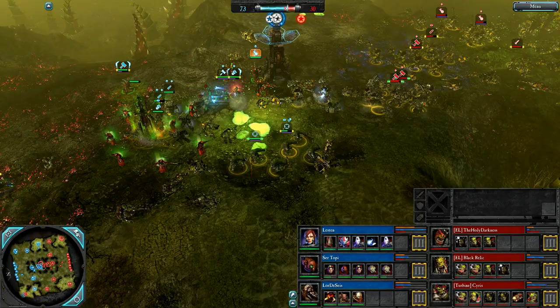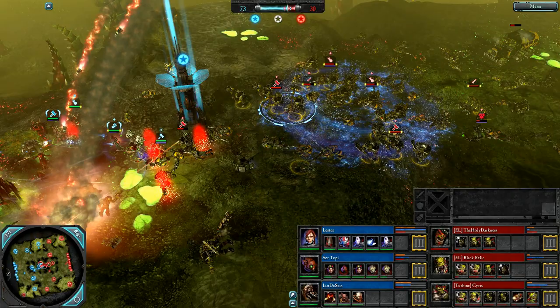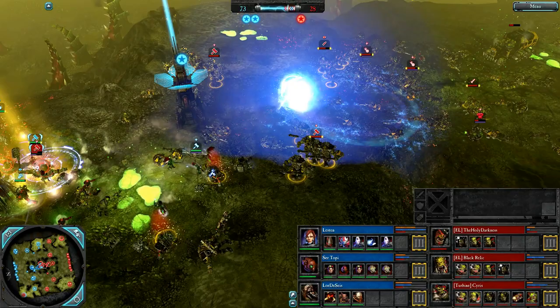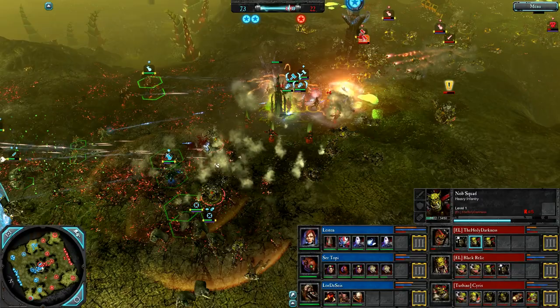Nob Squad pushing — Terminators teleporting out; they do not want to fight Nob Squad without their Claws. There's the Time Field and there's a Singularity — a nice little combo, grabs everything. Almost wiped the Shooter Boys. Really good usage of that Gravity Blade — really powerful tool to use against Knobs. Despite all of this support stuff, the Orcs continue to push and are capping mid.